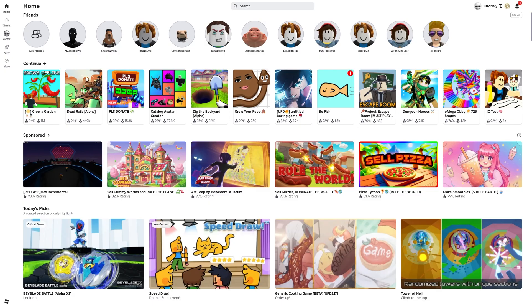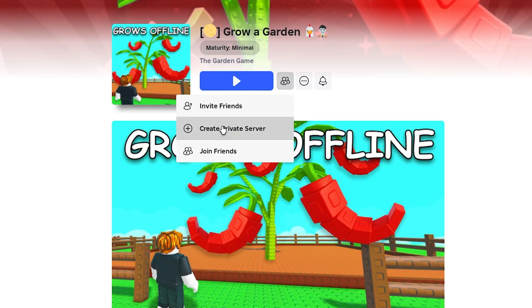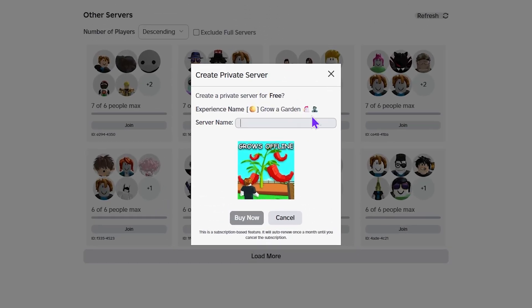Open Roblox in your main menu and press on Grow a Garden as usual, but instead of hitting play, press on this icon right here and then select 'Create Private Server.' Once you press there, it's going to load you into a page where you have to give your server a name.